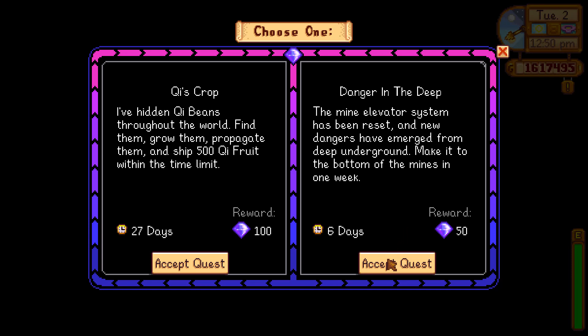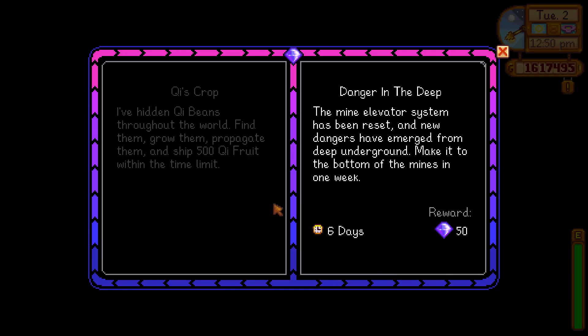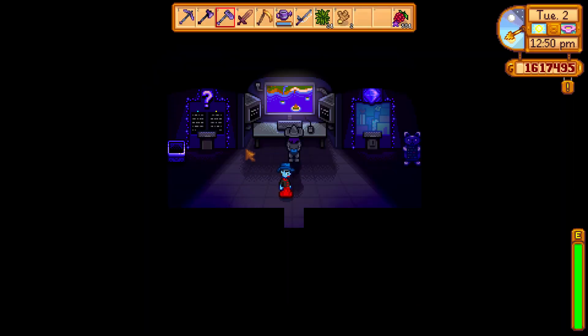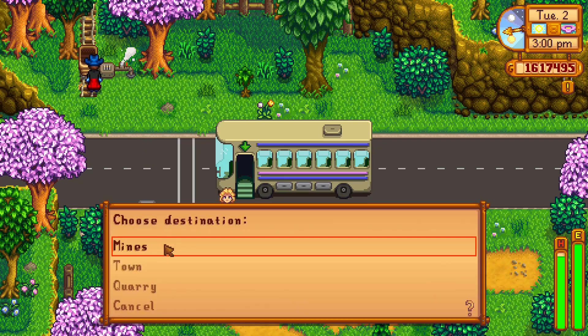When you accept the Danger in the Deep quest, you get a brand new version of the mines with much more difficult enemies and new rewards like the radioactive ore, as you see in the video.